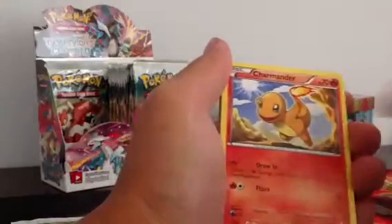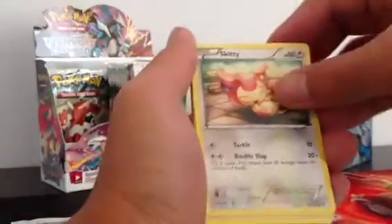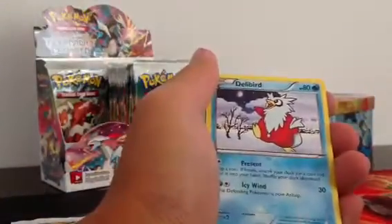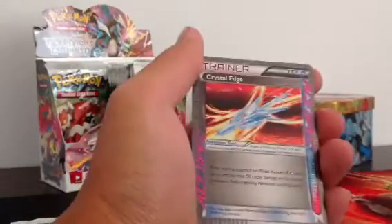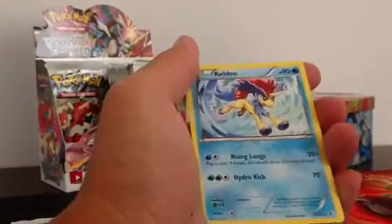Tepig, Charmander, Perlion, Skiddy, Meryl, Snorlax, Great Ball, Delibird. Ooh, an Ace Spec Crystal Edge, and a Non-Holo Caldeo. That looks pretty cool.